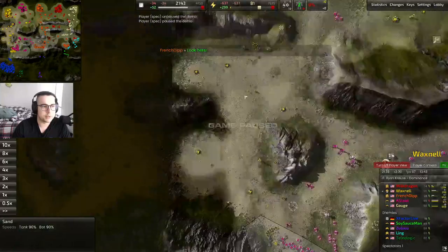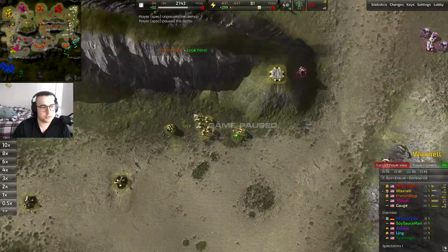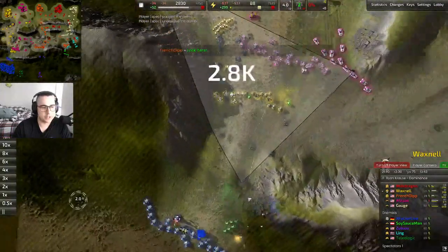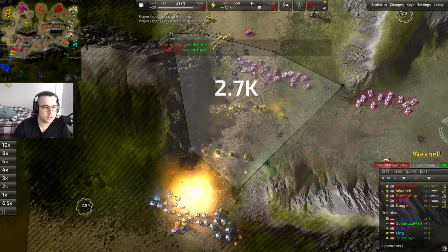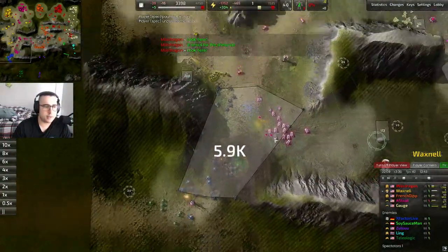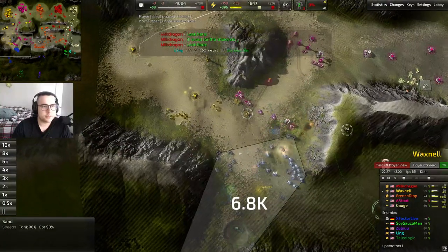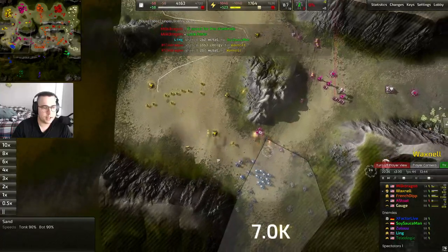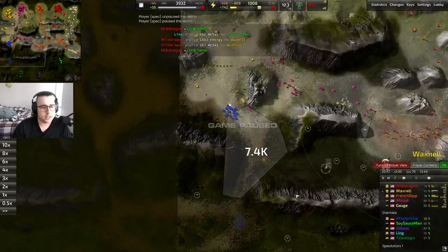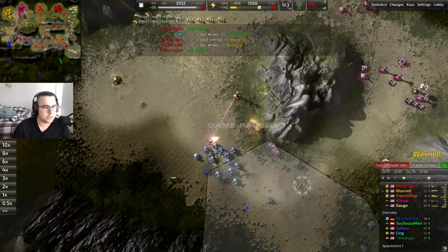I sent a T2 builder with some twitchers forward and he's going to be building mexes, a bulwark, and some other structures — really really useful. You want to make sure you're taking full advantage of all the space you're creating. That was a good bomb run by Theologic — I must have been looking away. Wind is really low — feels bad but it happens. That calm bomb was really really good and it killed a lot of my forces, so he's rightfully taking space and moving up.